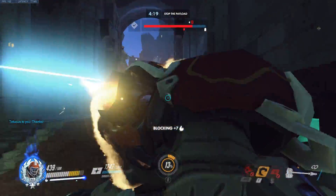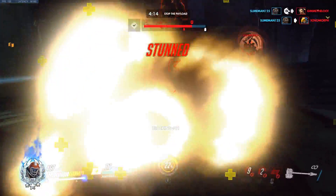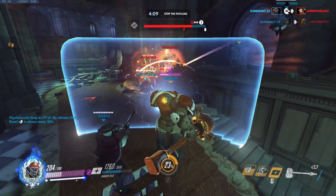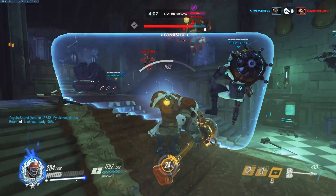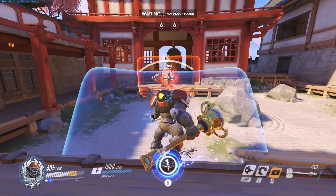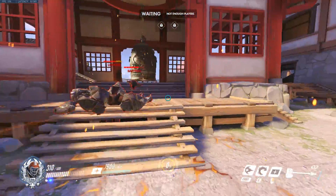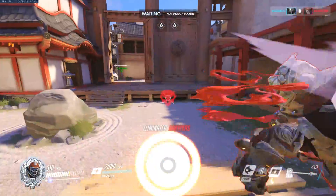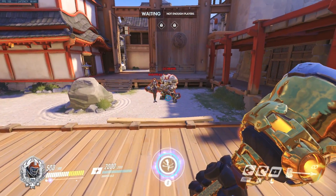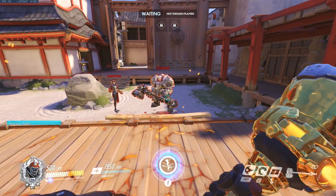Keeping track of the enemy Reinhardt's shatter is a must. To tell if a Reinhardt has shatter, keep track of his fire strikes — if a Reinhardt has shatter, he's less likely to spam fire strike every 6 seconds since he doesn't need the ult charge. A Reinhardt without shatter will almost definitely use it on cooldown. If you have shatter, you can count to 6 after their Reinhardt uses fire strike and use your ultimate just as he's about to shoot another one, stunning him. If you know the enemy Reinhardt has shatter, try to bait it out — at lower skill levels he'll be very predictable, so look to block it.